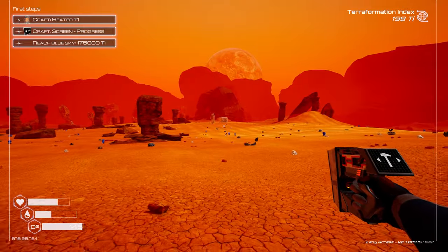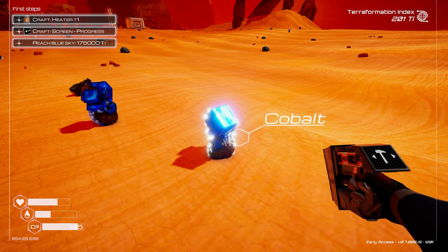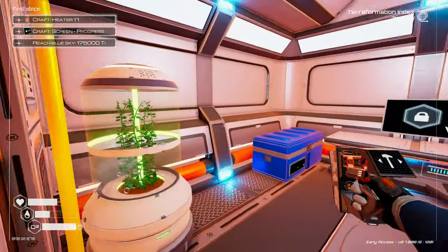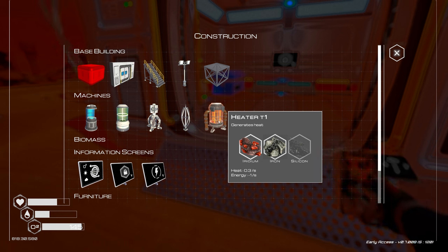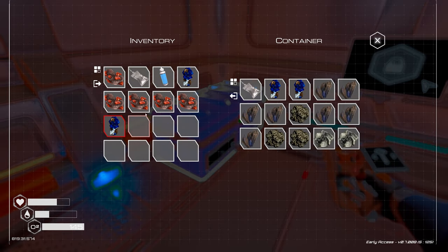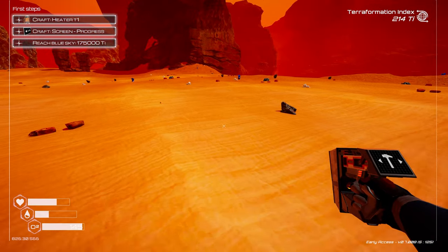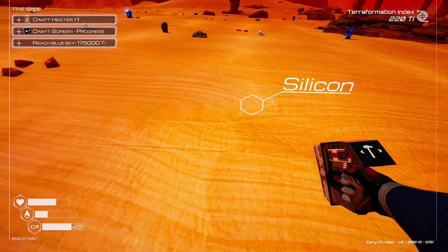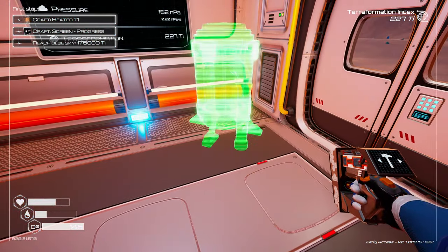I used the oxygen capsule even though I wanted to save it. I can't really make oxygen on a planet that doesn't have oxygen yet. Getting back inside to top up, then going out to grab more materials: magnesium, titanium, iron, and silica. I've spotted one silica, then another, and now I've got enough iron to build a heater.